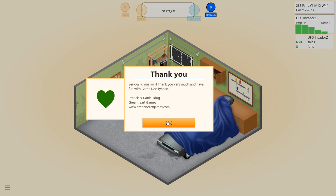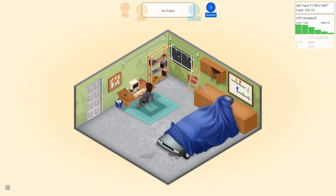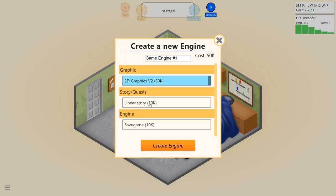World design seems to be not important for this type of game apparently. We'll go to research and say custom game engine and start developing it. There's also contract work available — if you don't want to develop a game you can do contract work like design a database, produce a website, or do some assets. Then there's a message from Patrick and Daniel Klug of Greenheart Games — the creators of Game Dev Tycoon — thanking us for purchasing the game. Very nice! I've just managed to make a game engine.